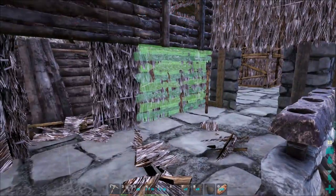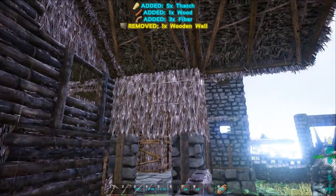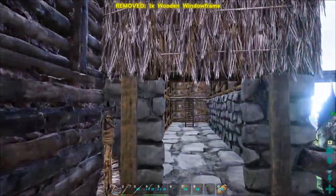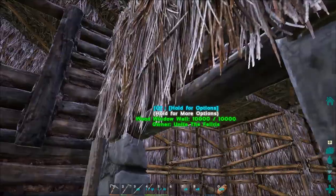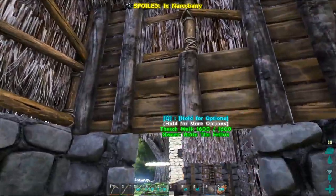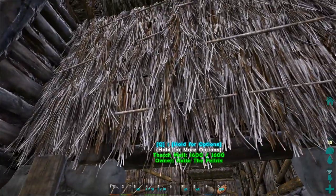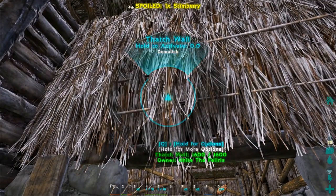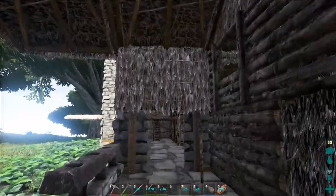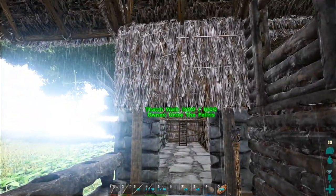We could even do it above this doorframe too. What? Where did you just get placed? Weird — how are those two on top of each other? I didn't know you could do that. Thatch wall, demolish it. Those two were sharing the exact same slot, but no worries. Just do that — that's how it's supposed to work.